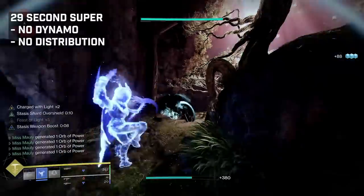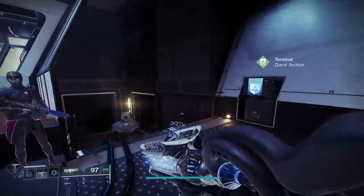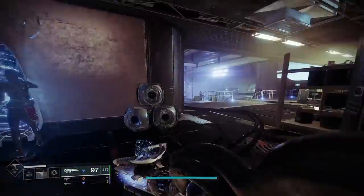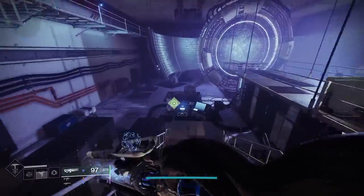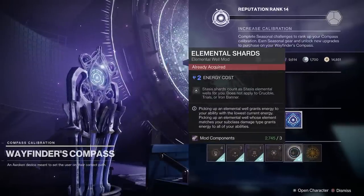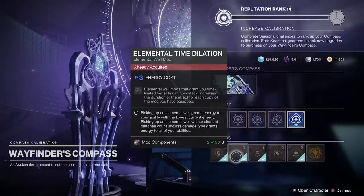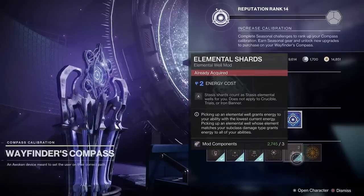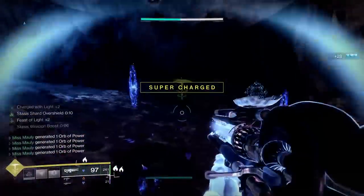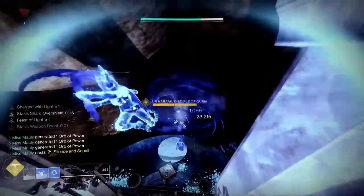This also works great on Warlock since they both have ranged melee options. The other thing you want to make sure to pick up is at the helm — go over to the Wayfinder's Compass and you'll see they've got some stasis mods in there today. Pick up Elemental Time Dilation and Elemental Shards. We won't be using Time Dilation in our builds today, but you definitely want Elemental Shards because stasis shards are now going to count as stasis elemental wells.